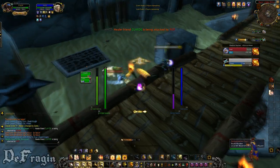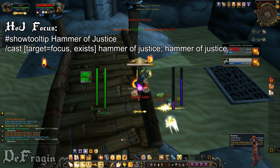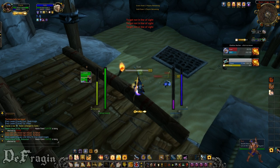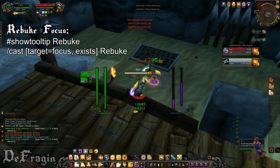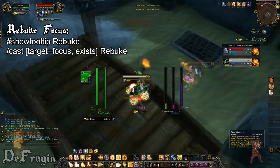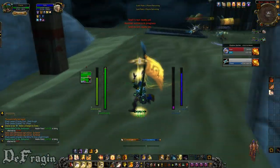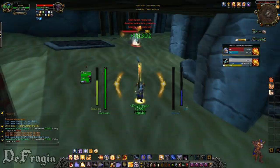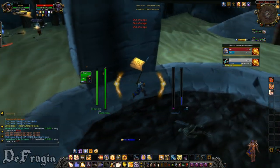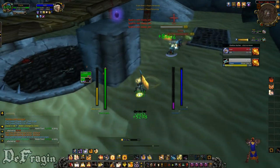The next macro is a Hammer of Justice focus target macro, which casts your Hammer of Justice stun on your focused target. After that is a Rebuke focus target macro, which casts Rebuke on your focus target — really useful if you have the healer focused, since it's much simpler than having to manually select the healer and cast Rebuke on them.